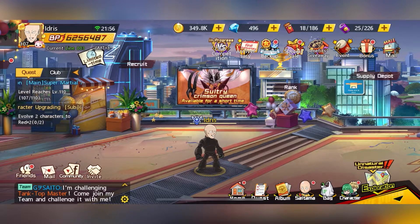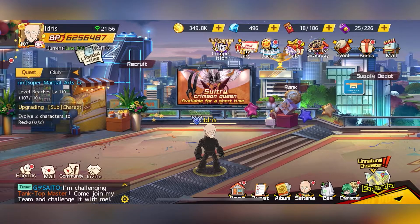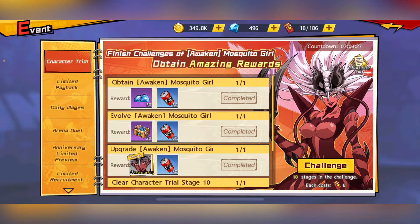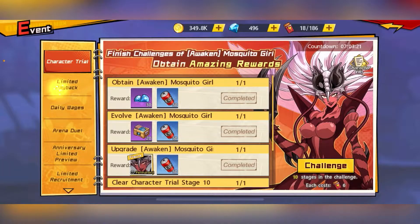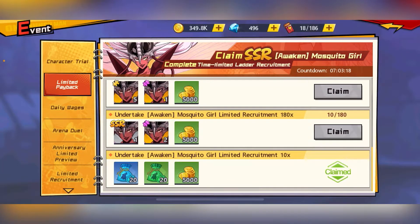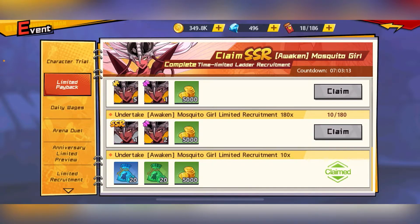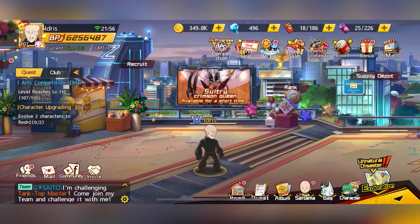On top of that, you actually get two tickets from purchases inside the event shop that comes up every month, and also three from the login. So in total per month you'll be getting around 77 tickets. From there you can draw one guaranteed limited SSR — the guaranteed SSR is at 180 draws. Definitely save up all your diamonds and draw for characters once every two and a half months.